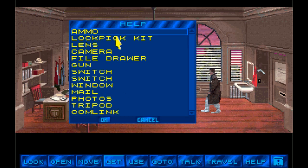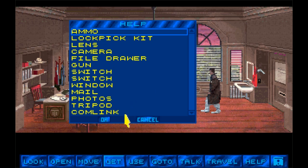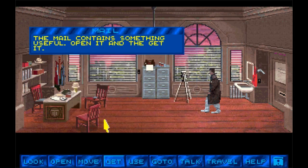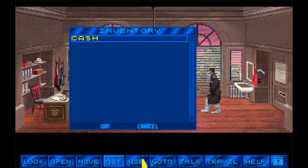How about help? Help, ammo, lockpick, hit lens, camera, file, draw gun, switch window, mail. So switch — slow — hit the left of the file cabinet, operates the window shades. Mail contains something useful — open it and get it. Let's flip into the manual here. Maybe it'll tell me how to use my inventory. Inventory — text uses the get command. Items can be retrieved either by using them in a room or offering them to a character. Oh, so if I click on 'use' — right there — that gives me my inventory.